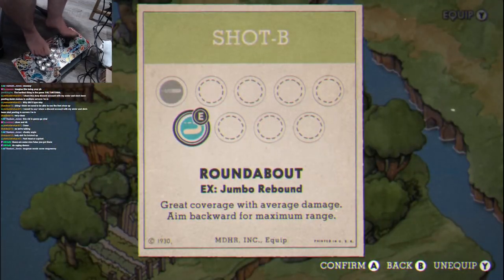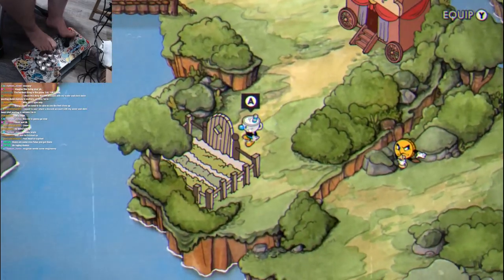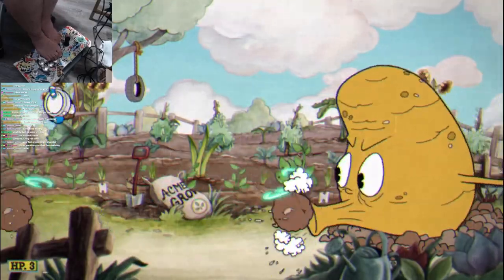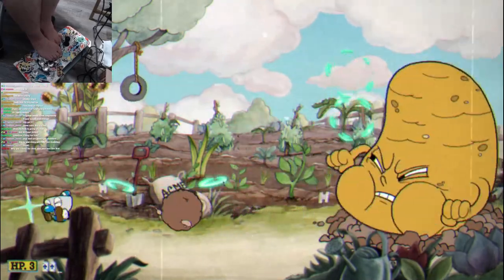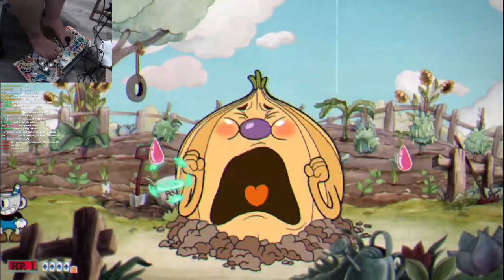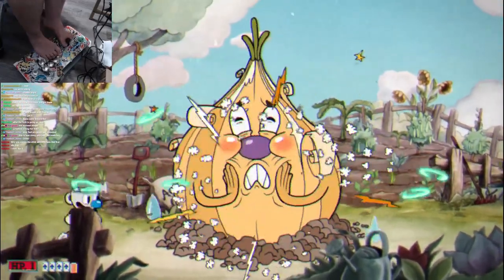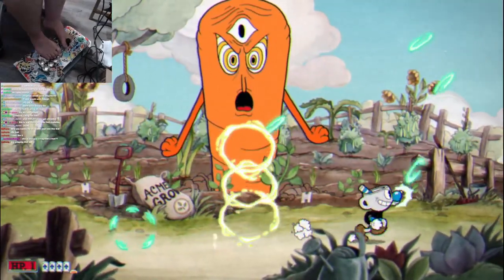I wasn't sure how hard this challenge was going to be going into it because I've never imagined playing Cuphead with my feet, but it actually went really well. I thought it was going to take me at least a week to beat it, but I was managing to breeze through a lot of these bosses. My general strategy was just to stand in one place for as long as I could, spamming the roundabout, and then moving only when I absolutely needed to. I managed to uproot the Root Pack very easily.